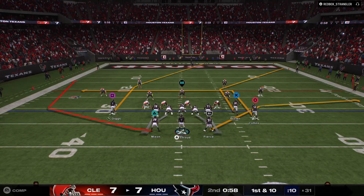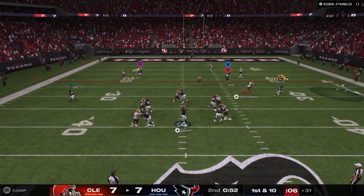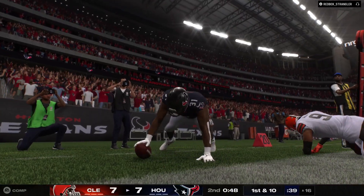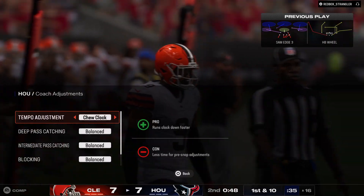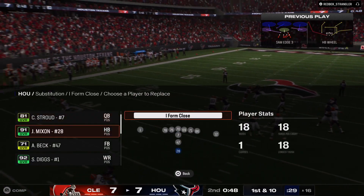Line of scrimmage at the 31, first and ten. Stroud throwing now — swings this one out wide for Pierce. They'll have it in the red zone before it goes out of bounds. Another strong gain — on the last two plays they've moved a combined 33 yards. What a drive this has been. Just chewed up the yardage.